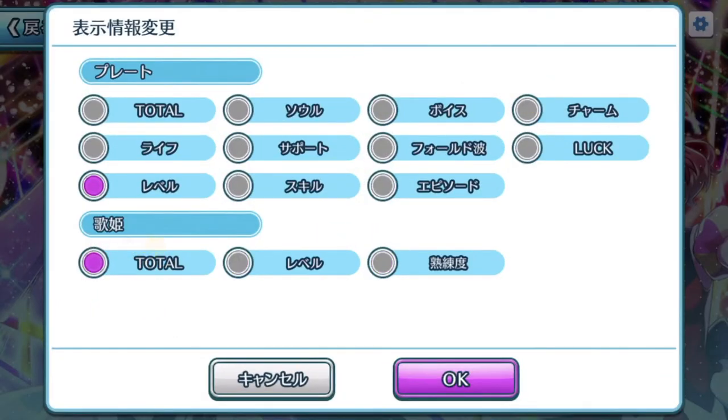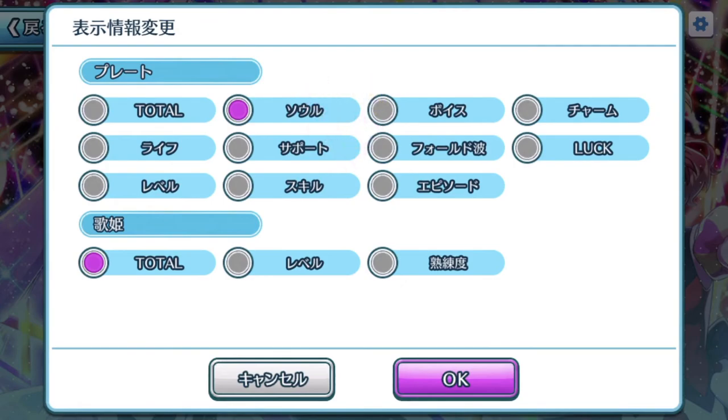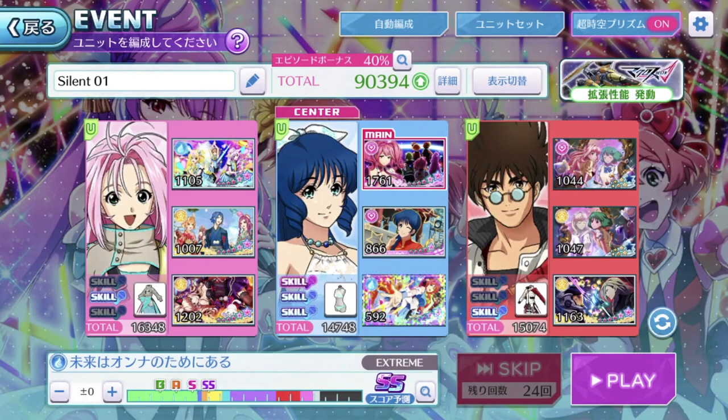So level and total are pretty straightforward. The plate setup shows their total points. You get to see whether they have soul, voice, charm, life, support, and fold — if you are concerned regarding the activation of Chouutahime mode. Also luck, level, skill, and episode. That's pretty much all the information you need to know on the deck.